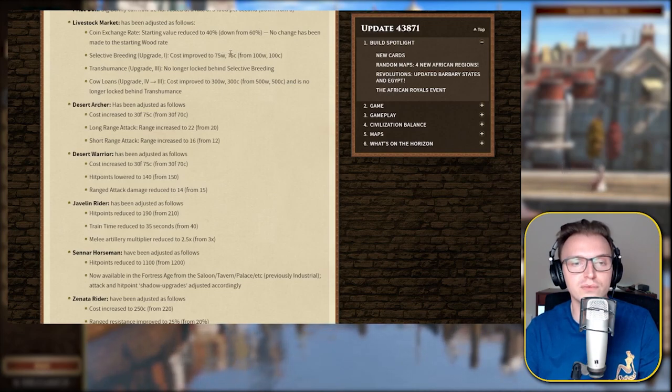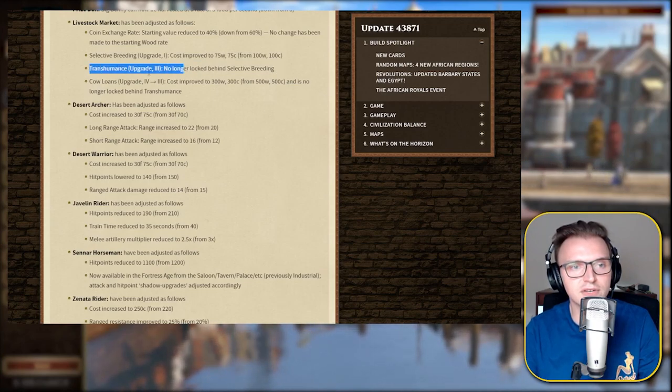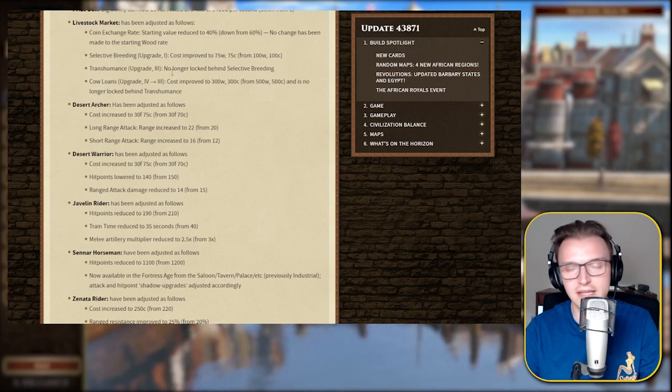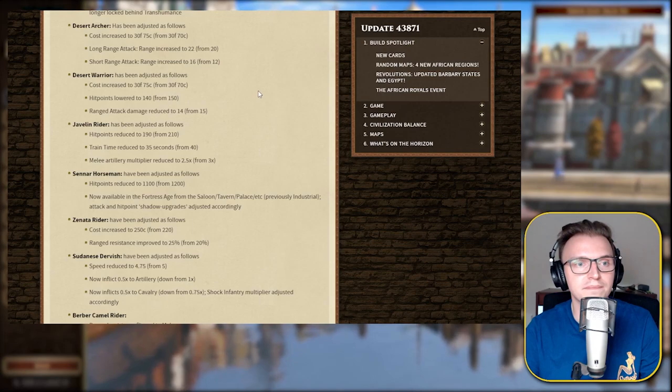The Desert Archer has been adjusted — cost increased with a little bit of extra coin, and the long range attack range has been increased, along with the short range attack range. I don't think the Desert Archer was an amazing unit anyway, so that's fine. The Desert Warrior — this is one that people really get annoyed with. You can get 10 of them out in age 2 and keep getting them from the tower. Cost has increased by a further 5 extra gold, hit points lowered to 140, and range attack damage reduced. Not a humongous nerf, however.